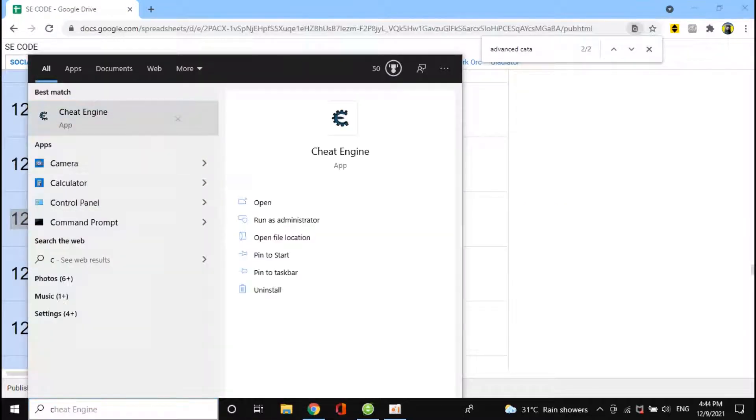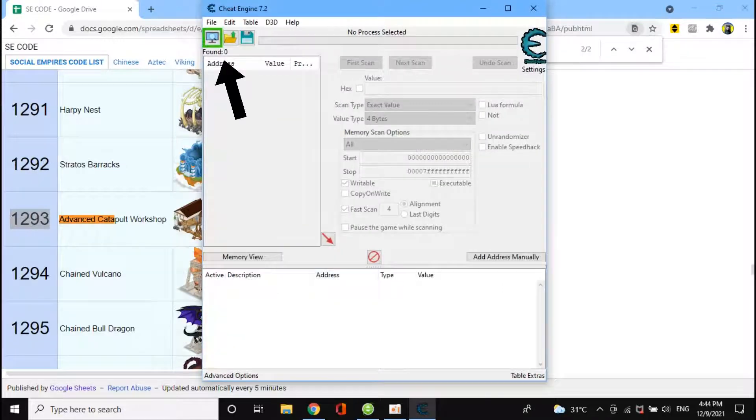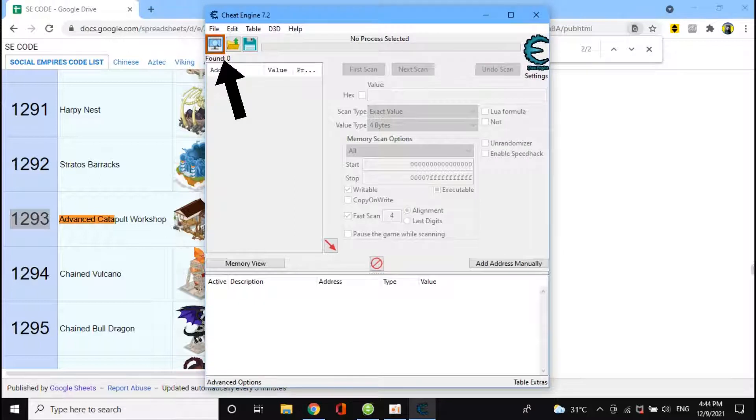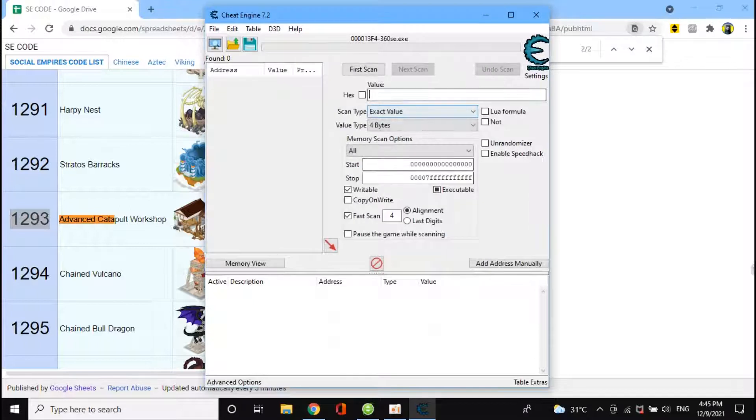Next, open up your Cheat Engine. Click this, and now select the game browser you are playing. Change the value type to array of bytes. Now type in the code for the advanced catapult and click scan.